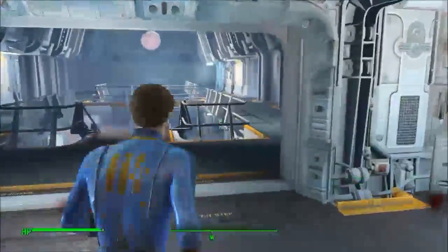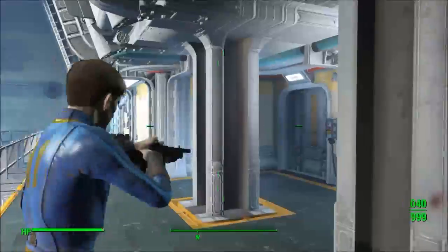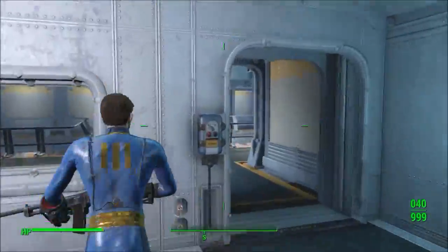Once the mod is downloaded, head over to Fairline Hill Estates, which is relatively close to Diamond City. And Vault 98 will be waiting for you in the middle of the neighborhood.